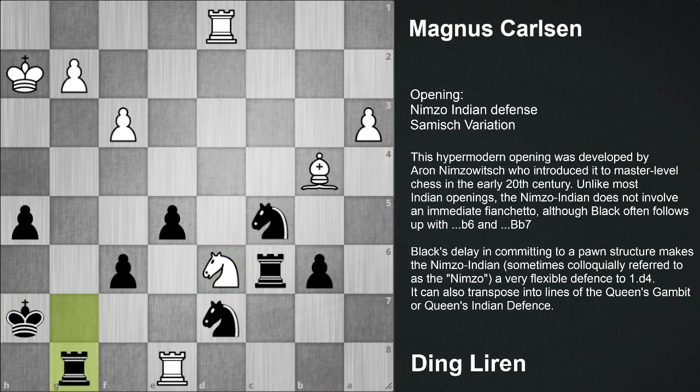Rook g8, Rook e7 check, Rook g7, Rook e8, again Rook g8. As both of them - Rook e8. This was the position as both of them did not have any type of moves overhead left.